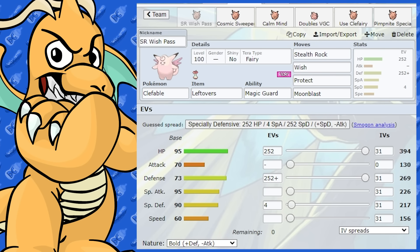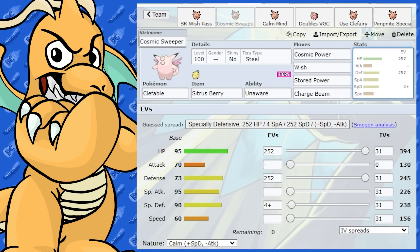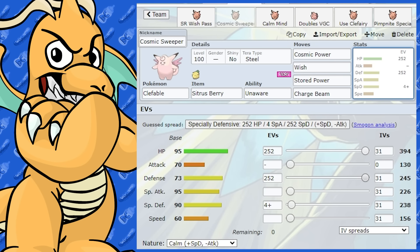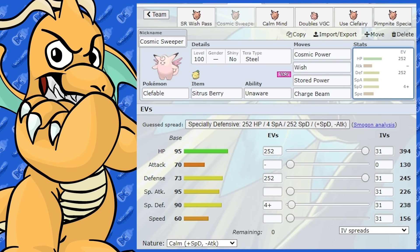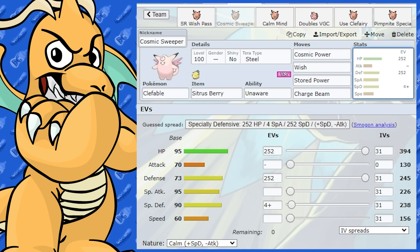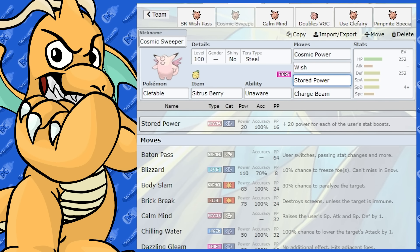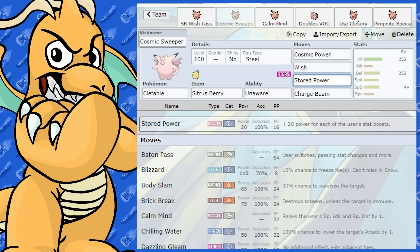Clefable also gets Cosmic Power, so I've got a fun Cosmic Power sweeping set here. It's going to be a really bulky build with definite offensive presence through Stored Power. I've given it Max HP and Max Defense with Calm Nature to boost special defense and drop attack, trying to make it even across its defensive stats. Cosmic Power gives a Defense and Special Defense rise every time you use it, which works very nicely with Stored Power.